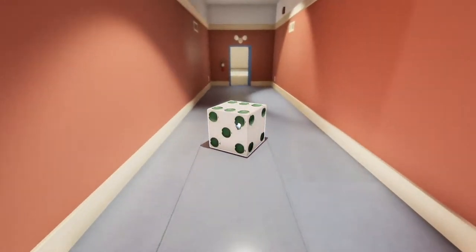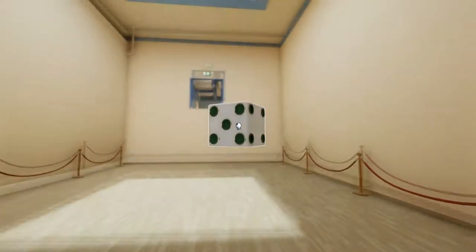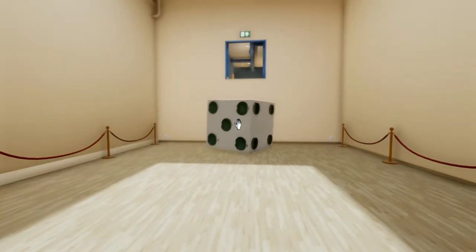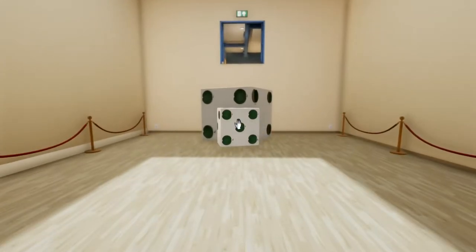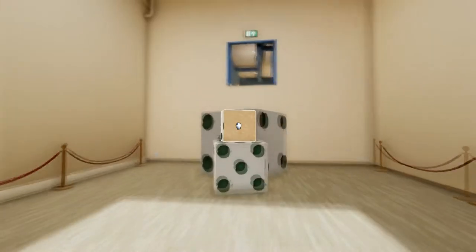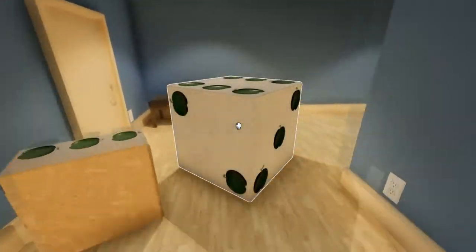And we have to get up there - so there's another dice and there's all sorts of stuff. That should be high enough. So the little dice here is a little ramp, or supposed to be a little ramp. You don't have to use it as a ramp - you can just use it as a step to get up here. Remember, never hurts to bring stuff with you.